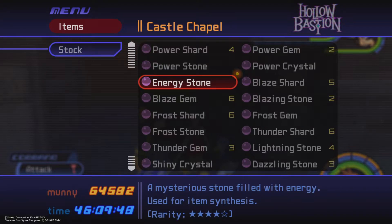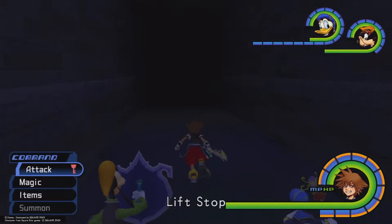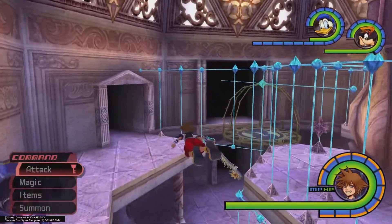Hey everyone, welcome back to another KH1 Synthesis material video. Today I'm going to be showing you guys how to get the Energy Stone. The Energy Stone is one of my least favorite stones to get — I'd actually rather sit there for an hour trying to get Serenity Power than getting this stone, because I hate the enemy fight with it.